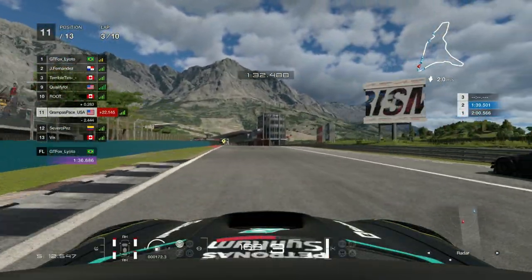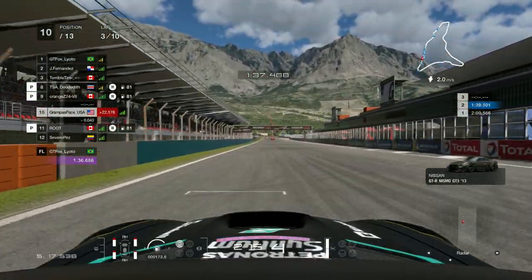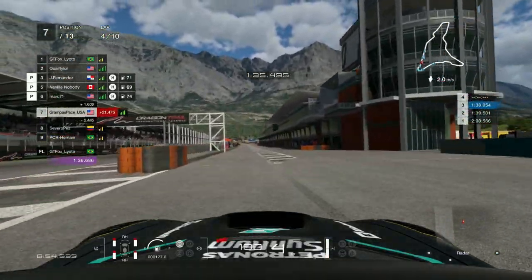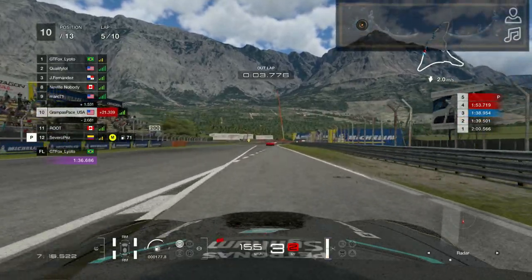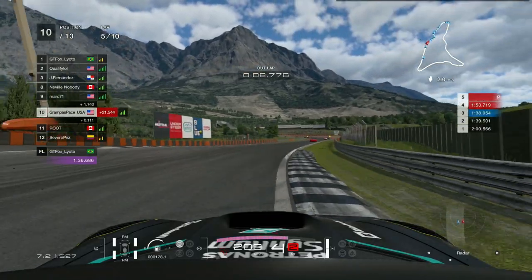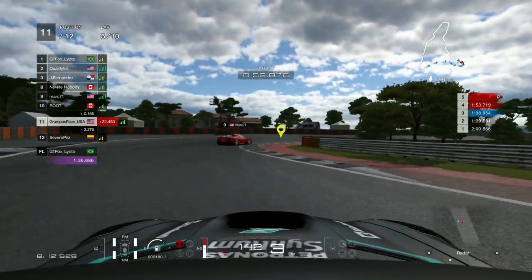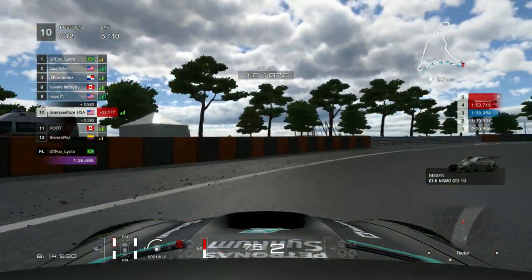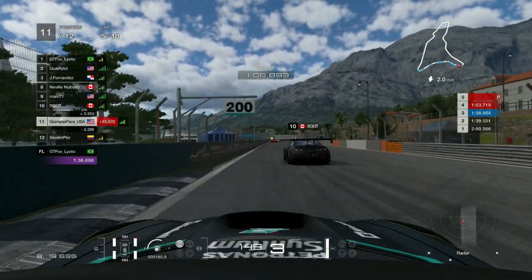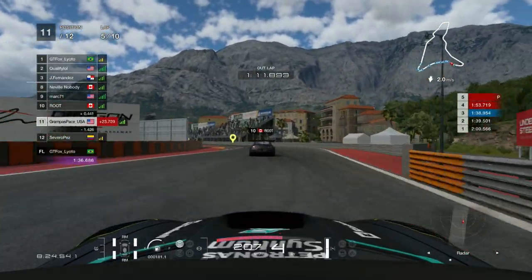Root pits on lap three to change from hards to mediums. I carry on to seventh position, then pit myself next lap and come out in P10. Root flies right past me, dropping me to P11. Going into the hairpin, I didn't want to go into the back of Root so I completely backed off after overcooking that turn. Root uses their signal lights to say thank you for the sportsmanship — for not using them as a brake shield.